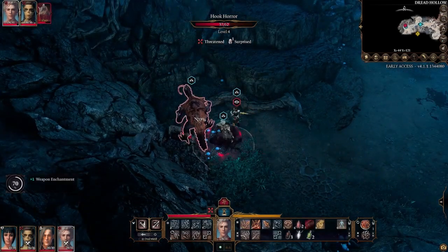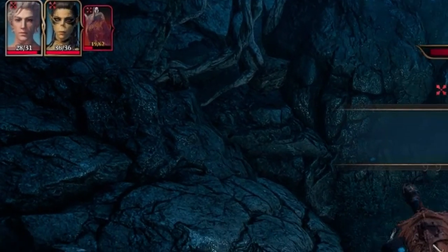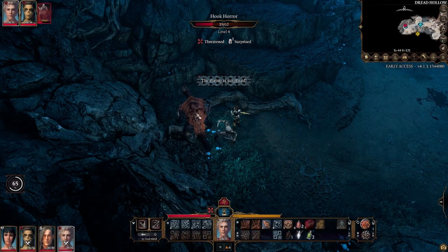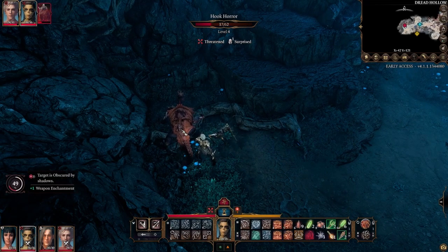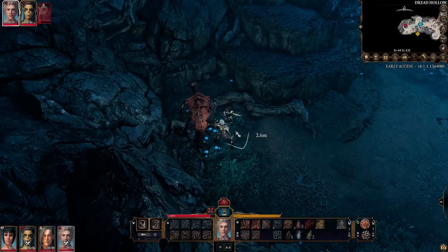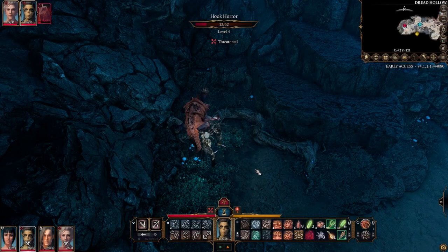You will perform a double hit for the surprise round. Lae'zel and Astarion will roll for initiative and they may get in front of the horror, which will allow them to attack again. If they don't kill the horror in that round, you still have the rest of your party that can deal damage due to hiding in the darkness. However, you can skip the round and attack again because the horror is under the surprise effect. Good job, you've taken out one of them.